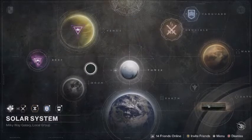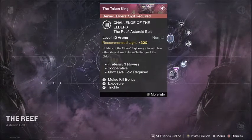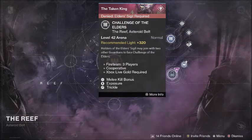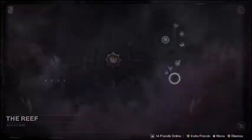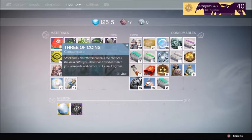Here's basically how to get 335 light really quickly. First, you want to run normal Prison of Elders, but one thing that really gets you a lot of exotic engrams and high level gear is the Challenge Mode Prison of Elders — you need to go to Variks and pick it up. There are a lot of bosses so you have a lot of chances to pop your Three of Coins. You can buy those from Xur and they give you a way higher chance of getting an exotic engram off any boss or at the end of a Crucible game. Pop one for every boss and you'll get a ton of exotic engrams.